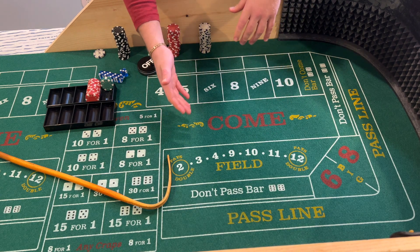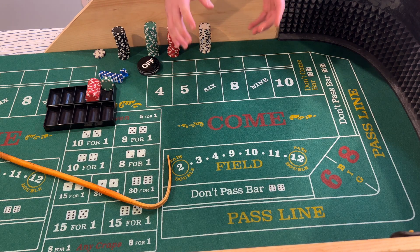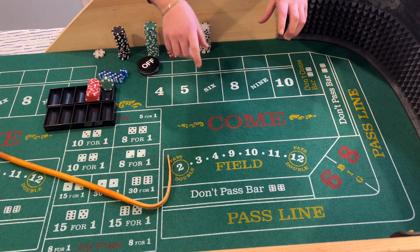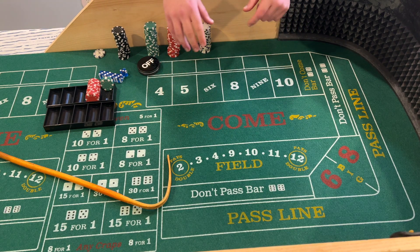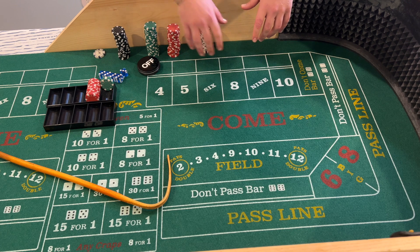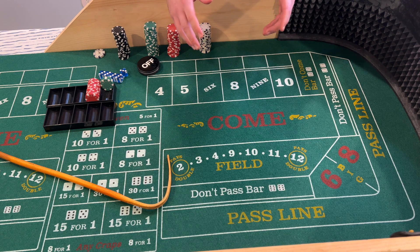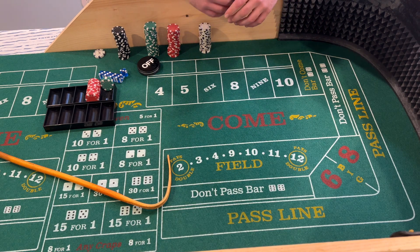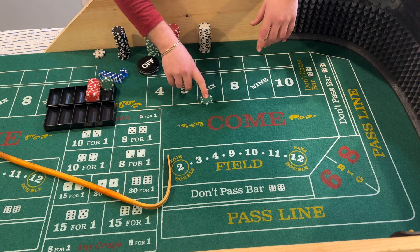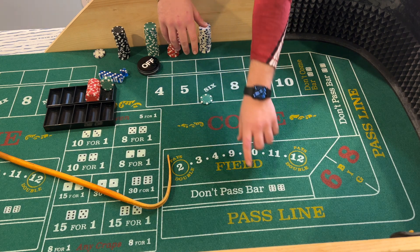In today's video I'm going to go over a low roller strategy that I would play if I came to the casino with a relatively small bankroll, maybe a couple hundred bucks. Usually strategies are a grind where you're betting very lightly on certain numbers, maybe covering one or two numbers, maybe just betting a pass line or a don't pass. The way it starts is with a modified version of the six-seven-eight, which is a strategy where you bet $25 on the don't pass.